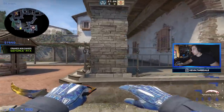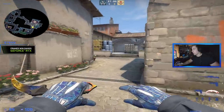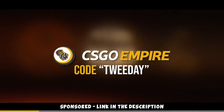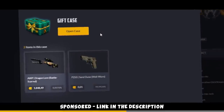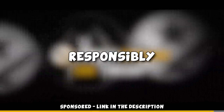Go check out CSGO Empire and claim your free case with code 'Tweeday.' Log in, click on 'Free Case' on the top, type in Tweeday, and you might get yourself a free Dragon Lore. Link is in the description. 18 plus, terms and conditions apply, please gamble responsibly.